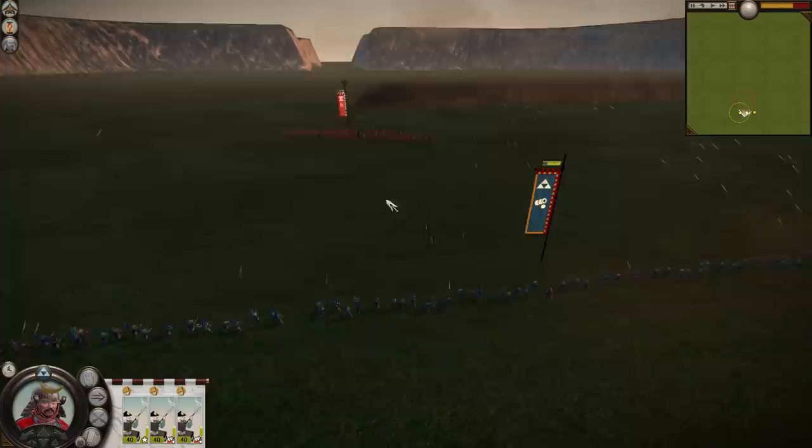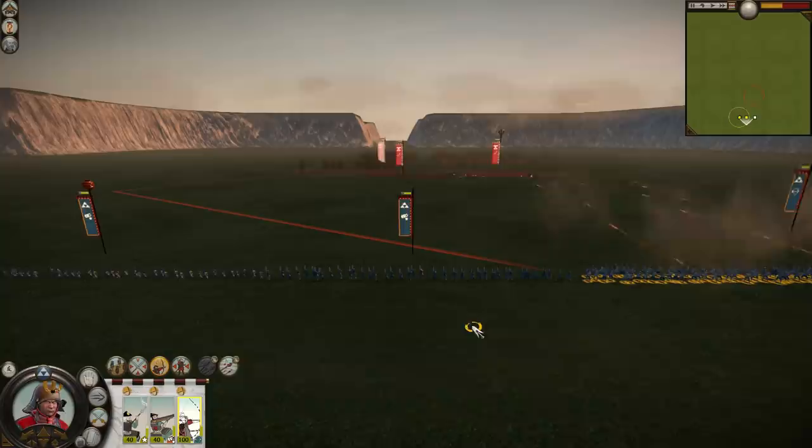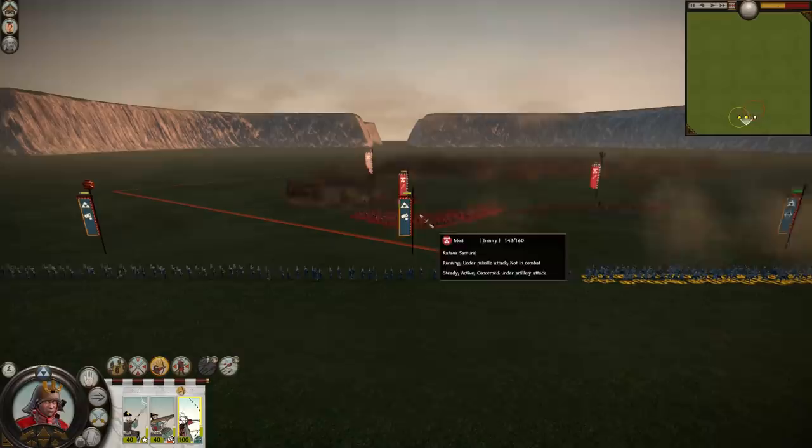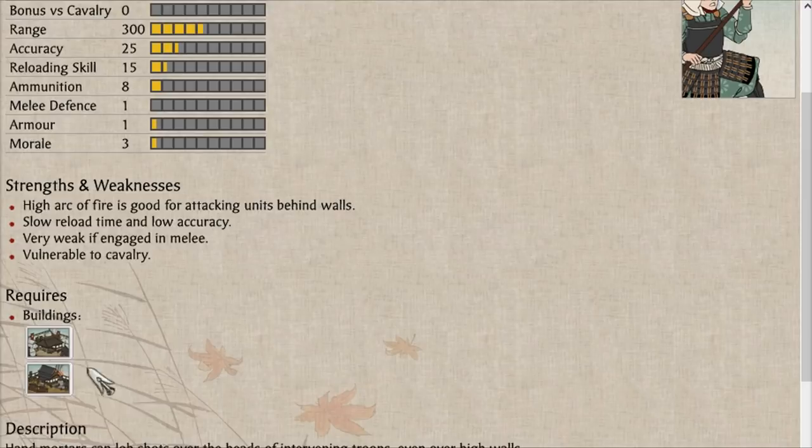Rather than throwing their bombs, they use a launcher, which gives them their incredible range, but it also increases their reload time and makes them unreliable at short range. All the benefits of the Fire Bomb are lost in favor of being able to harass the enemy from further away, but if you want the longer range, you're better off with the aforementioned Fire Rockets or an extra Archer.